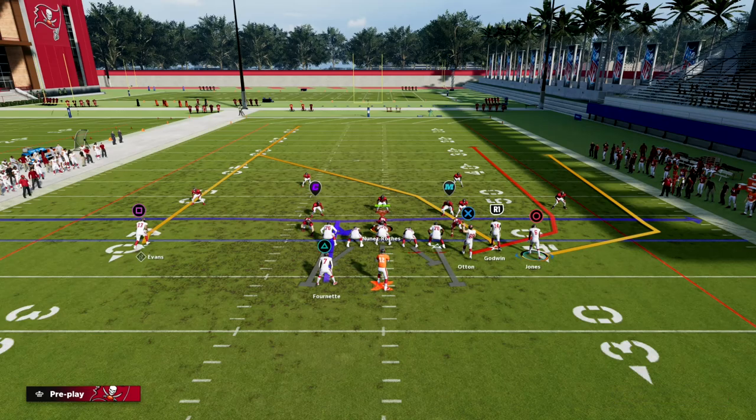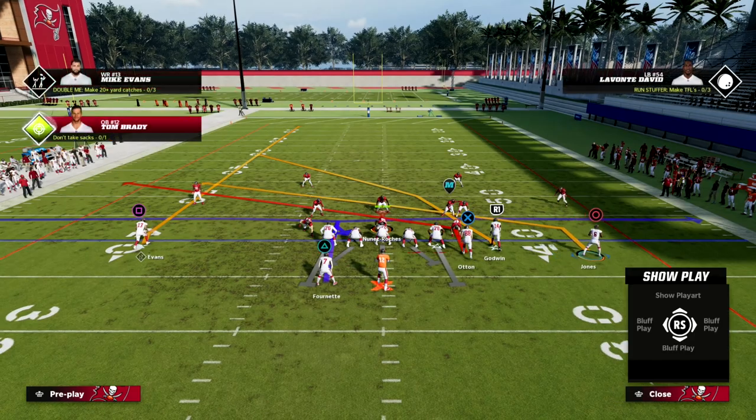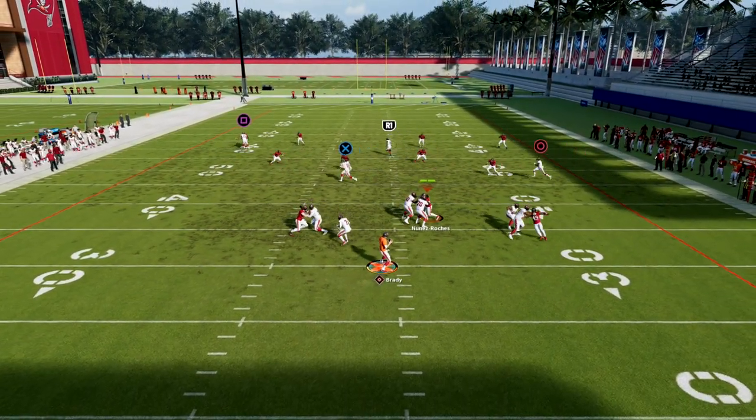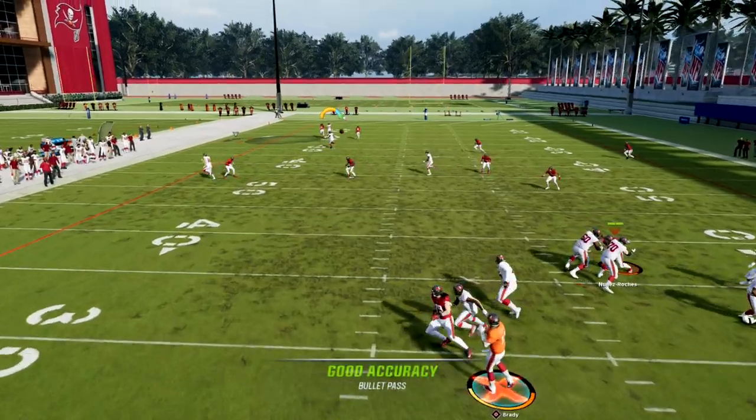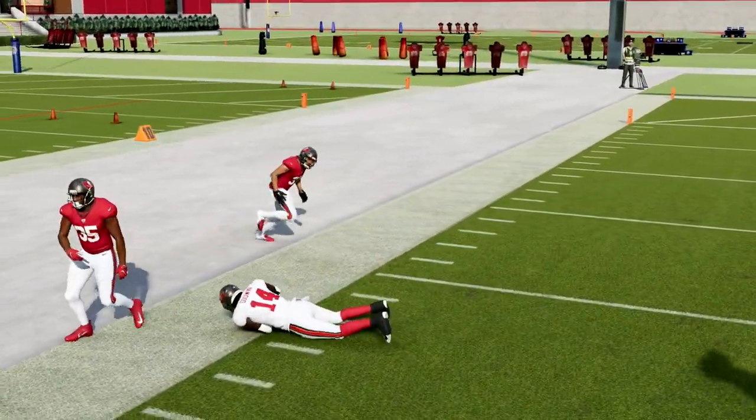One last piece on this setup out of Verticals - you can run it with double slants, which is not terrible, especially against man. The tight end slant route can really open some stuff up, and if you wait long enough this crosser will get over every zone drop in the game.